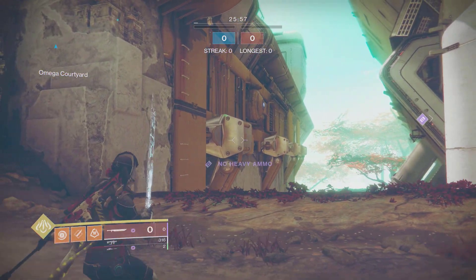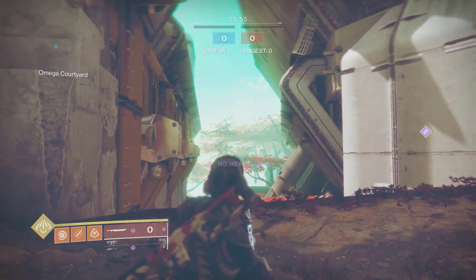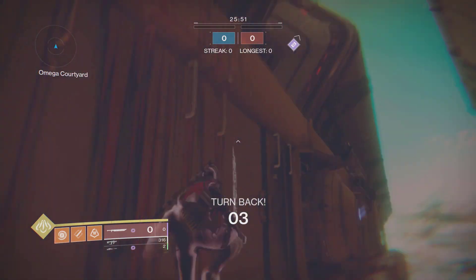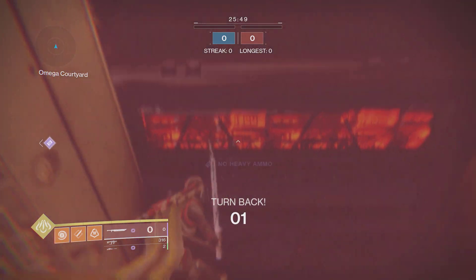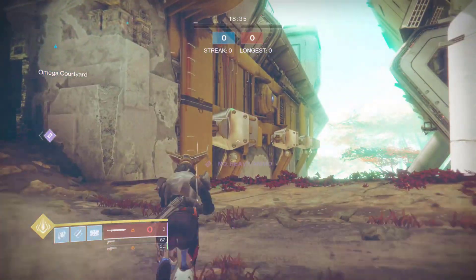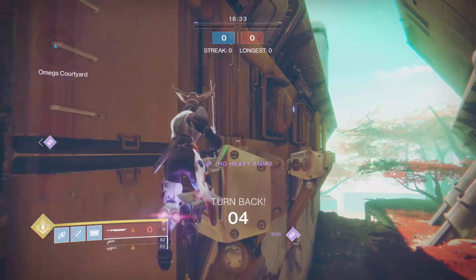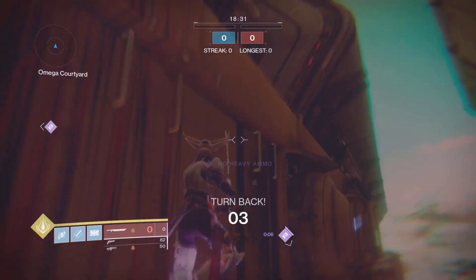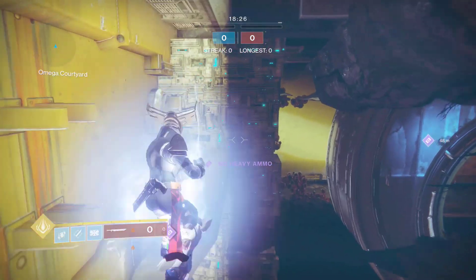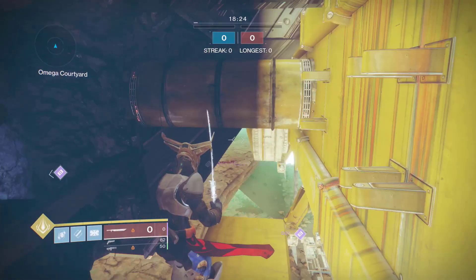We're going to jump here on the left side. If you go too far to the right there's a barrier, but if we jump on the left side — four, three, two — we can get ourselves right outside the map on zero. It's a very close call. You can also do this on a Titan, doing the exact same thing — zero — and we are still alive.